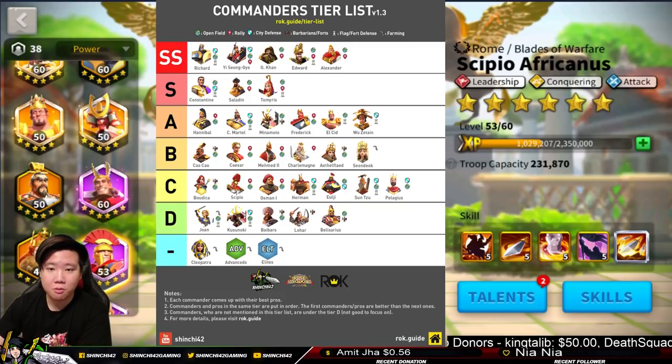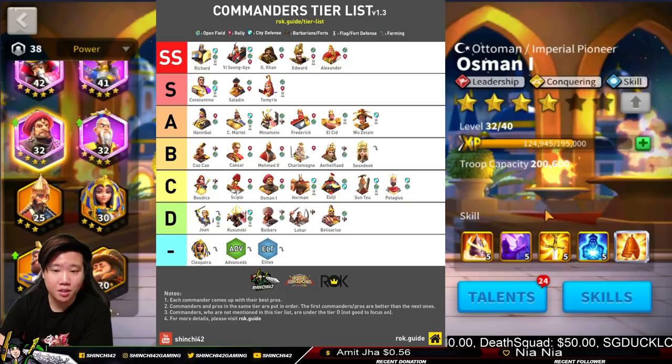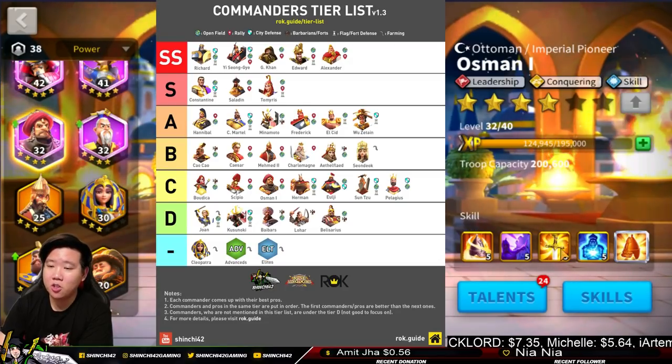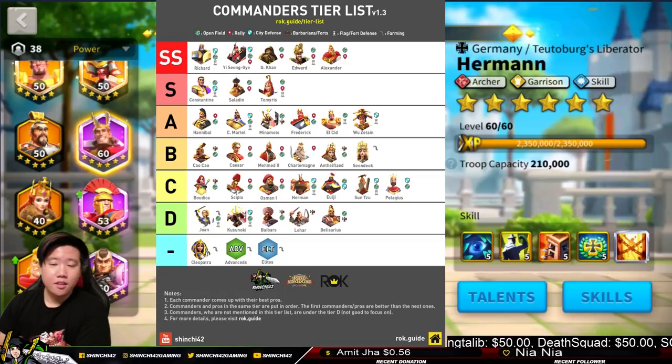Osman is another leadership-skill commander, unique in the epic tier similar to Frederick. He has a high damage proc on his first skill, and his third skill procs as well after an active skill has been cast.